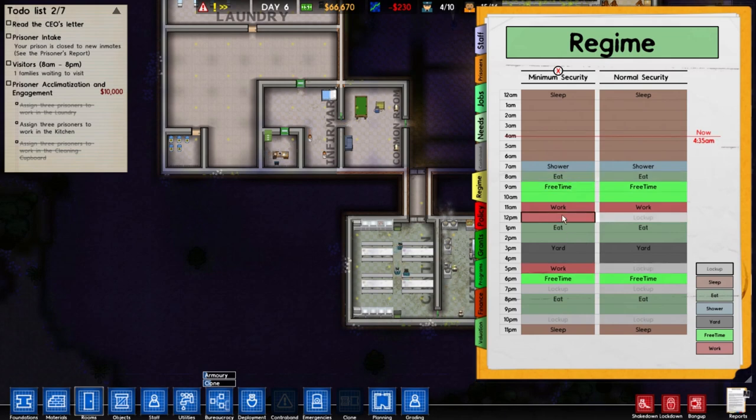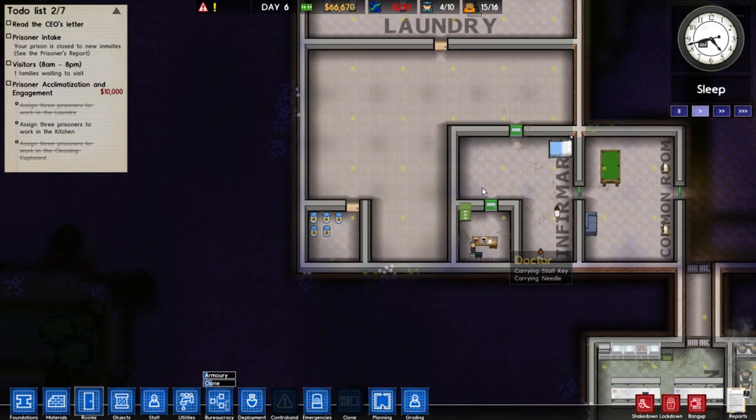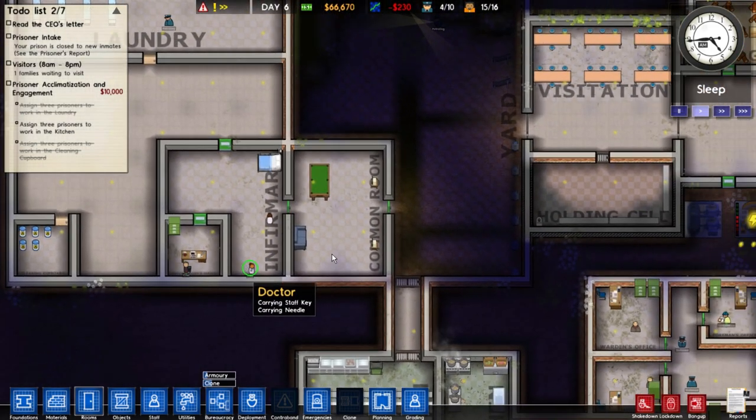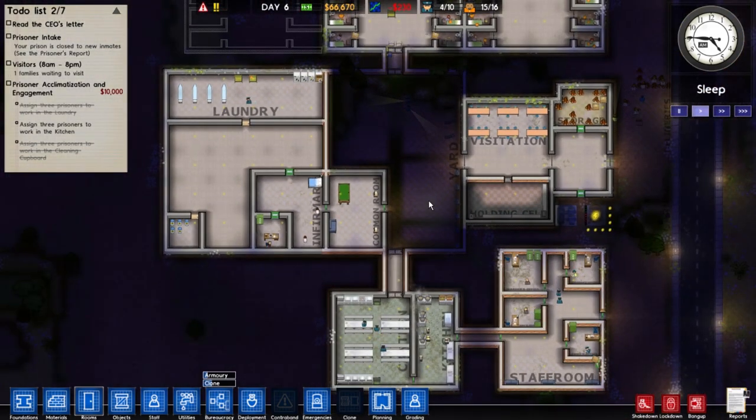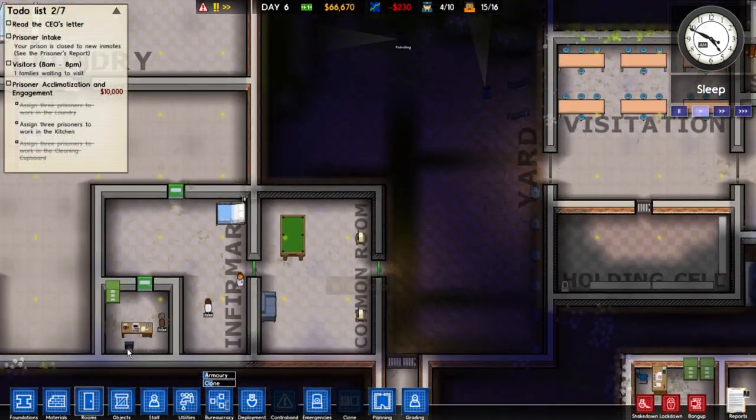Our regime is still pretty good. They wake up, they eat, they go to free time, go to work, eat again, go to yard work. We could either set up the workshop now, but I figured we could do something different today - probably getting the yard to look a little bit more decent.